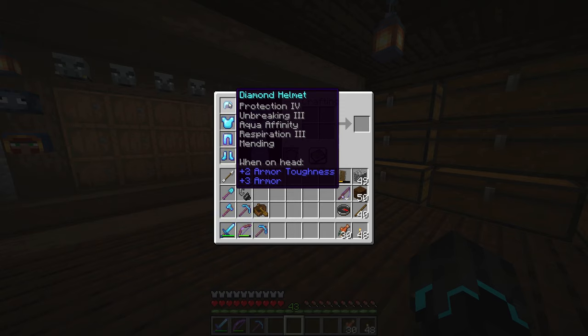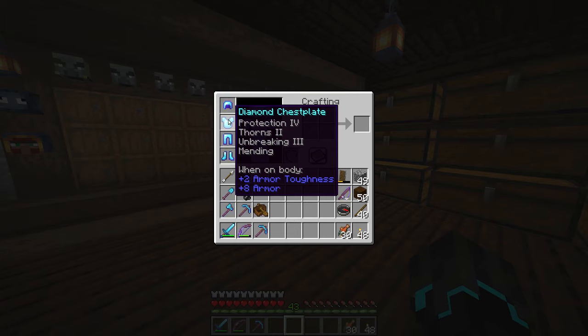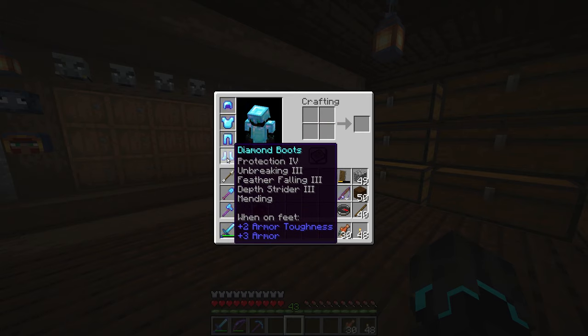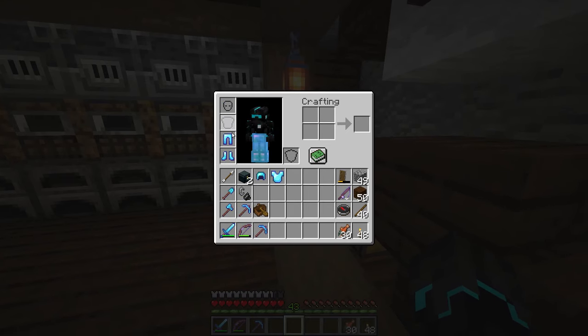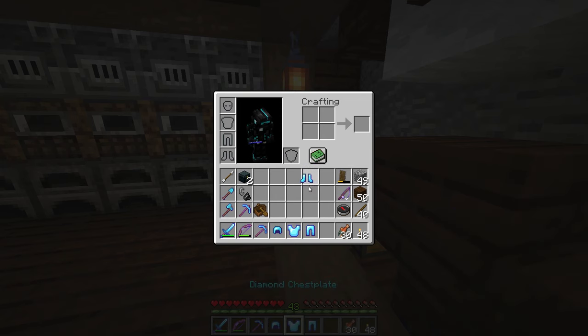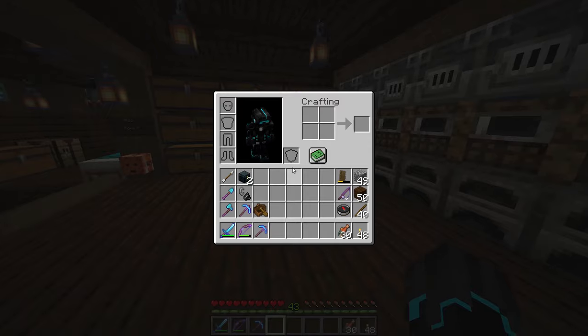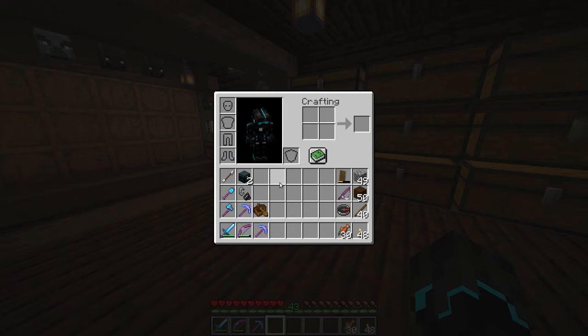My helmet has protection 4, unbreaking 3, aqua affinity, respiration 3, and mending. My chestplate has protection 4, thorns 2, unbreaking 3, and mending. My diamond leggings has unbreaking 3, protection 4, and mending. The boots have protection 4, unbreaking 3, feather falling 3, depth strider 3, and mending. I'm not going to be wearing this today in the End because if I lost it I would be so upset — I'll make a spare iron armor and use that instead.